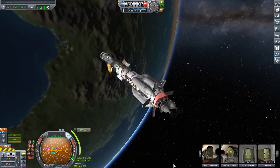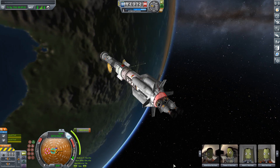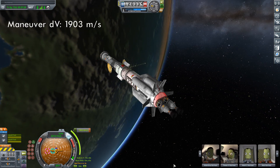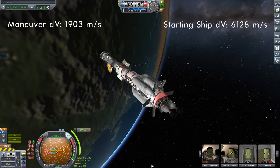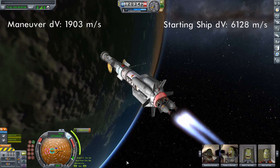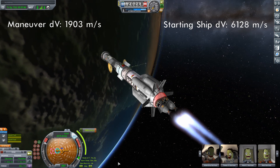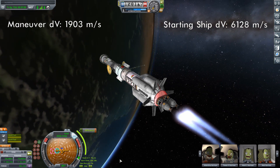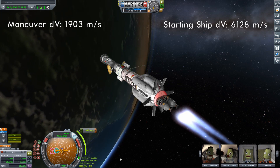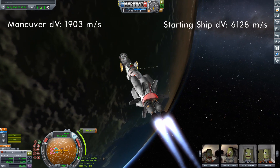Another possible solution: if we're dipping into the atmosphere, why not start from a higher parking orbit? Instead of 80 km, let's park at 120 km and see how that goes. The burn is slightly different at 1,903 meters per second; total delta-v of the ship is exactly the same. Some of you may be surprised to learn this is still not the best approach. The calculation for that 1,903 m/s is based on a very unrealistic assumption — that you perform the burn instantaneously, in zero time.